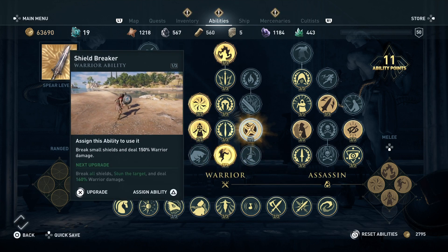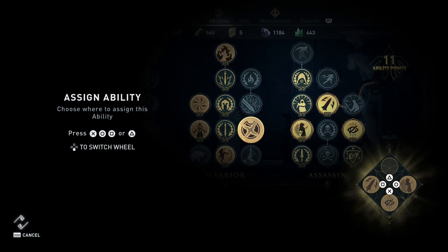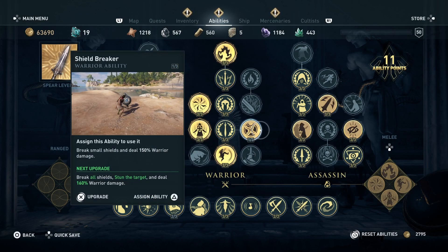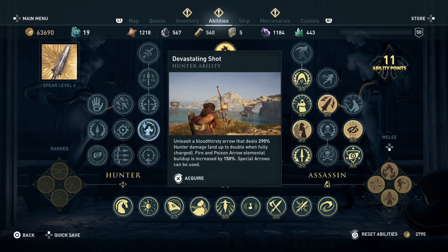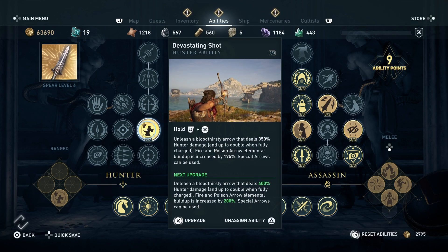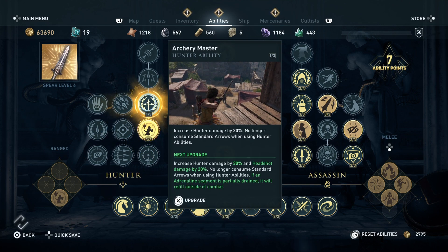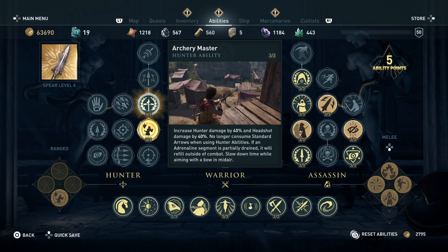For Shield Break, I only put one point in it, and the reason is because this ability is not for damage — you're supposed to use it to take away the enemy's shield. So just put one point and don't waste any more ability points on it.